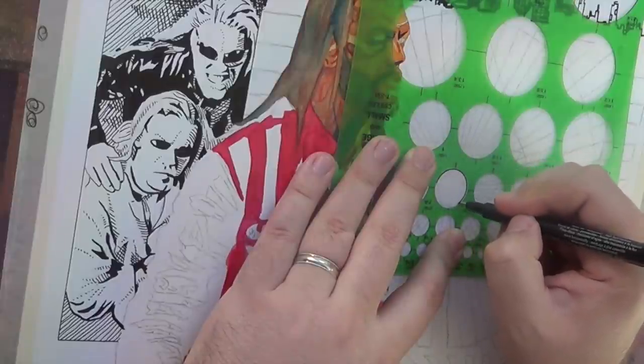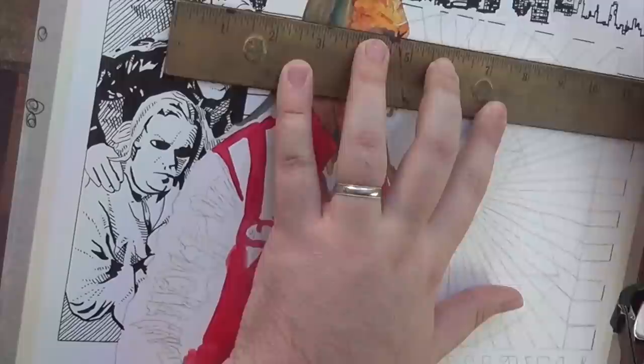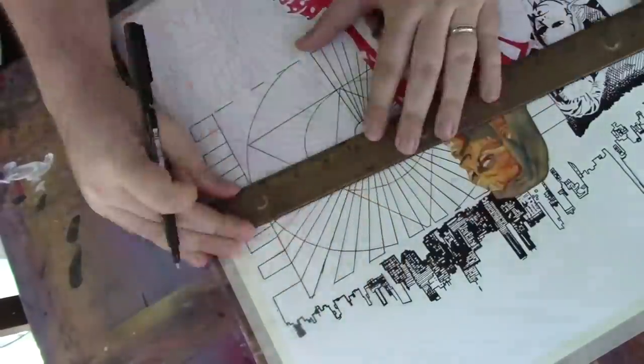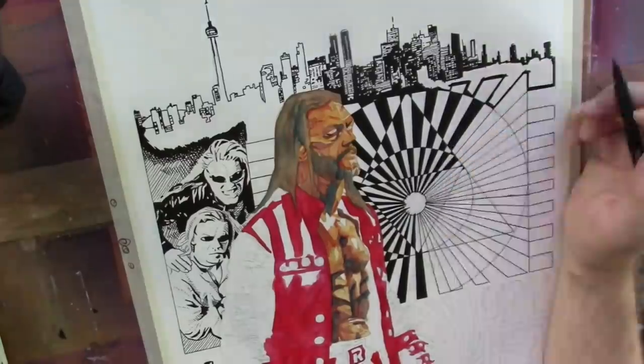This next part I'm working on here is using a lot of different circle templates, French curves, and rulers — it's different op art elements. And you're probably thinking, Rob, what does this have to do with Edge? It's a bit of a stretch, but stick with me here.